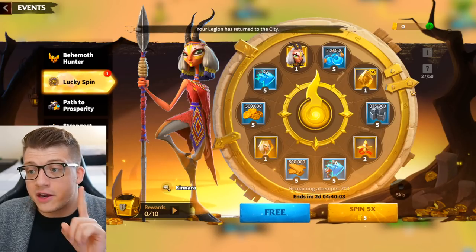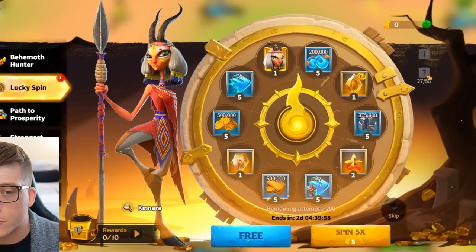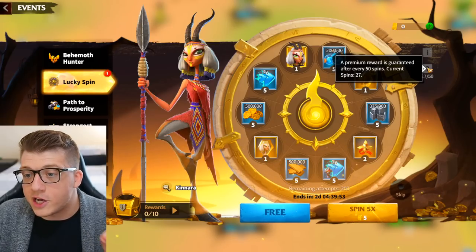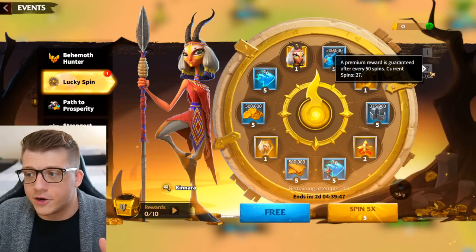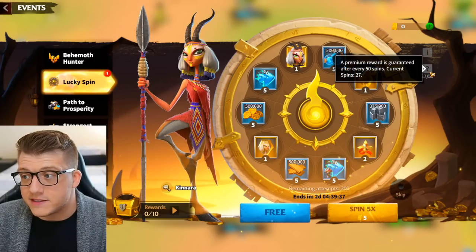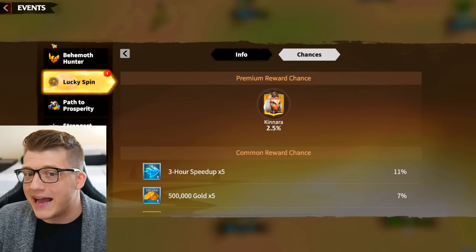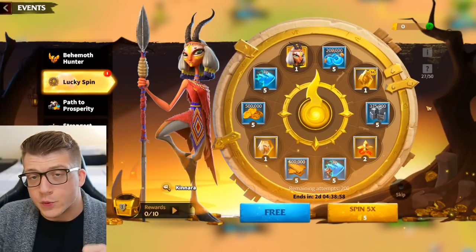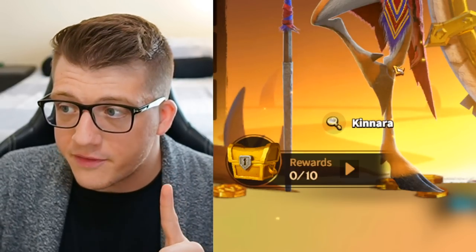There is actually a built-in pity system for this wheel that carries over between different wheels. If you look on the right side of the screen you can see 27 out of 50 — the last time this wheel was around I spun it 27 times, and that was when I got Kenara. A premium reward is guaranteed after every 50 spins, and that premium reward is 10 Kenara tokens or a full summon of her if you don't have her. You are literally guaranteed to get Kenara if you spin this wheel 50 times.